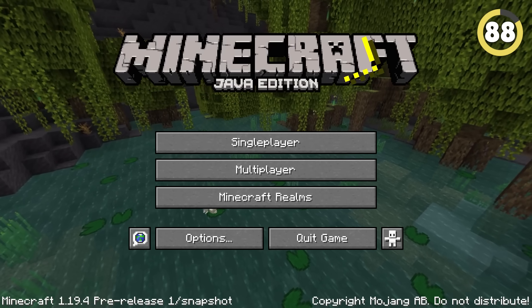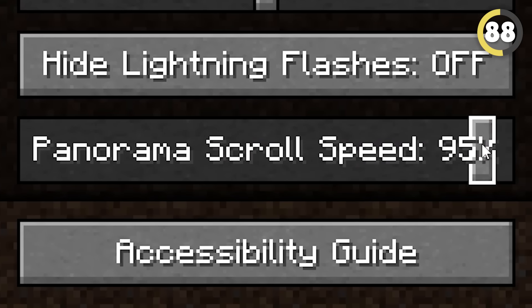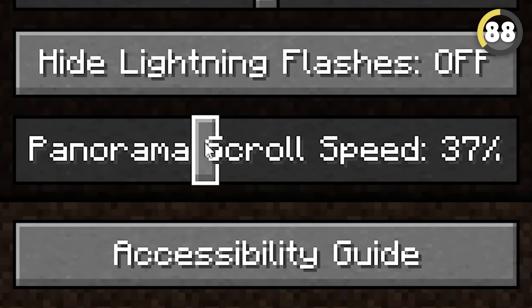You know how the menu screen kind of rotates around? Apparently this can make some people dizzy, so Mojang added a setting that lets you change the speed or even turn it off completely.